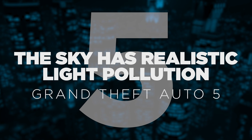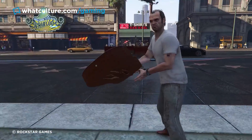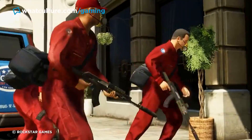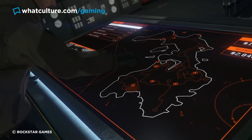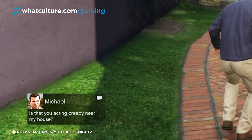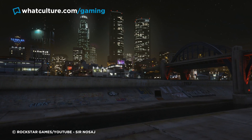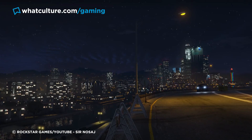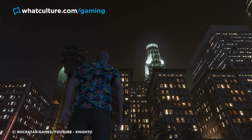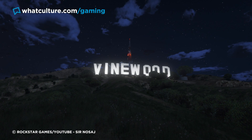Number 5: The sky has realistic light pollution. Grand Theft Auto V. It shouldn't be a surprise to anyone that a Rockstar game is overflowing with mind-boggling unnecessary technical details. Grand Theft Auto V is one of their most detail-rich titles to date, and with the game's online component continuing to receive strong support, players are still discovering new details. In 2019, Redditor Vikonov noticed that San Andreas actually has a level of light pollution in major urban areas similar to that of the real Southern California it's based on — the further you venture away from the harshly lit urban sprawl into the rural hills, the easier it becomes to observe the constellations in the night sky.